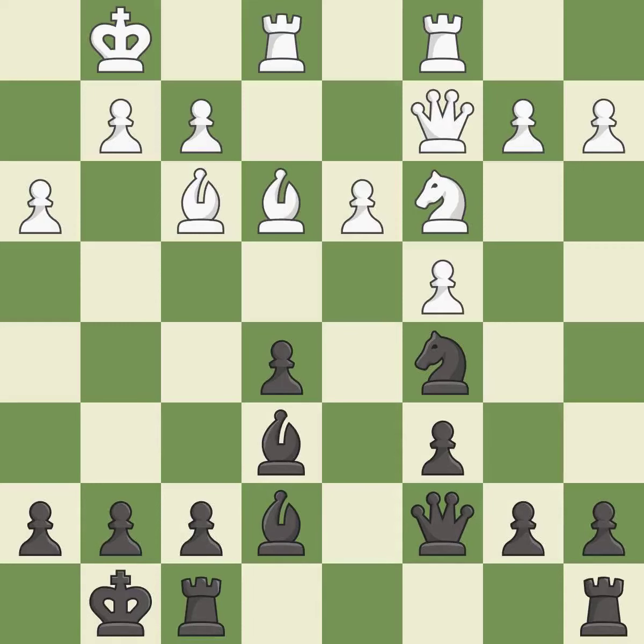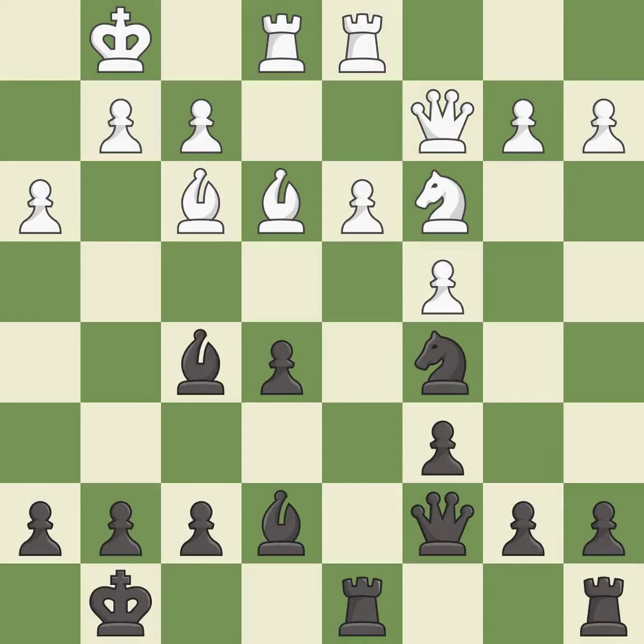This defends a pawn that was under attack and had no defenders — it is best. This threatens to fork pieces — it is excellent. This protects the attacked pawn and prevents the opponent from being able to fork pieces — it is best. This moves the bishop to a better location, allowing it to control more squares — it is best.